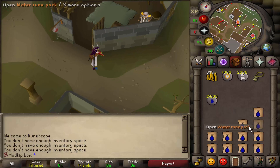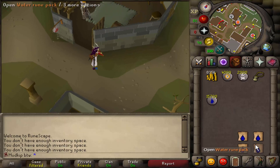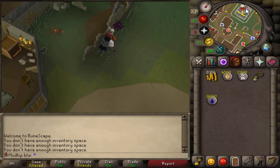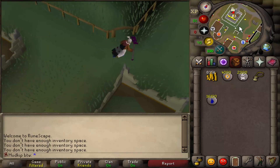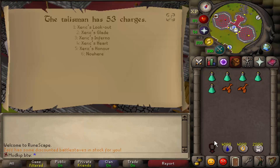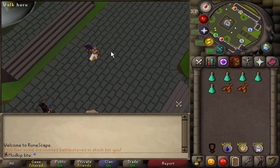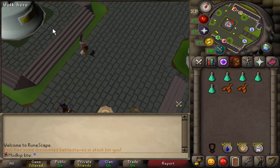We mainly need water runes for now because we've got heaps of chaos and death runes, as you can see in the inventory. A couple progress videos ago, we unlocked the Xerix heart teleport on the Xerix talisman by completing the architectural alliance, which is basically getting 100% favor in all the Zaya houses. That teleport brings us straight to the catacombs, so that works out perfectly.